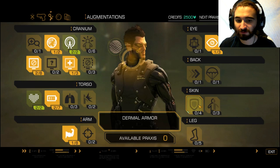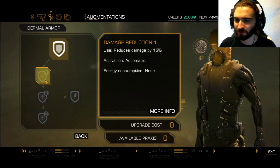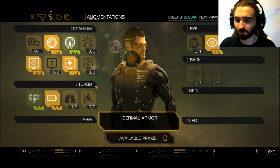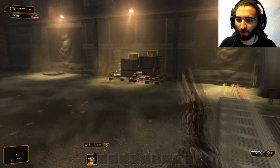Legs, armour. I should probably go for armour at some point if I want to do that kind of thing. Costs two to buy it, fine. There's also a talky one in there.